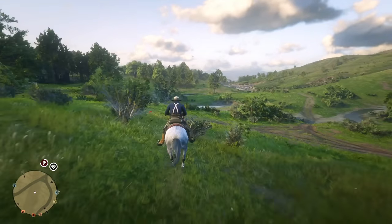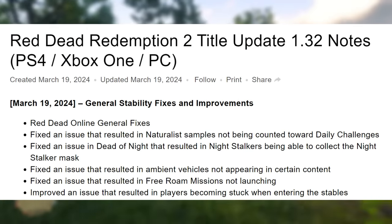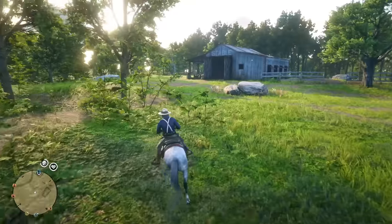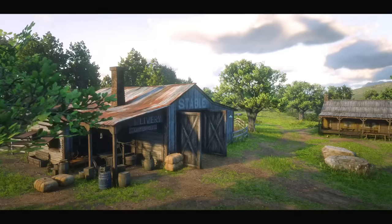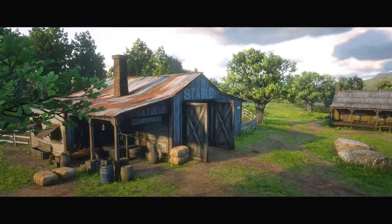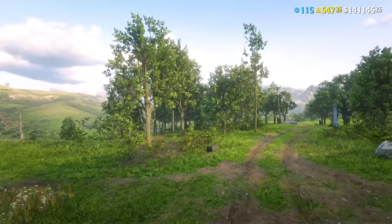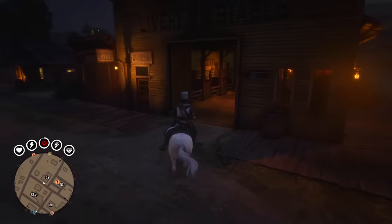The next fix is extremely important but looks very weird in the patch notes: 'Improved an issue that resulted in players becoming stuck when entering the stables.' They're obviously talking about the infamous stable glitch, which luckily was fixed. I tested it a lot — different lobbies, different stables, even when there are a lot of players nearby — it works now. And again, better late than never. But 'improved an issue' — I'm not a native speaker, but I find that choice of words very weird. Why not say 'fixed an issue'? Are you not sure it will work?